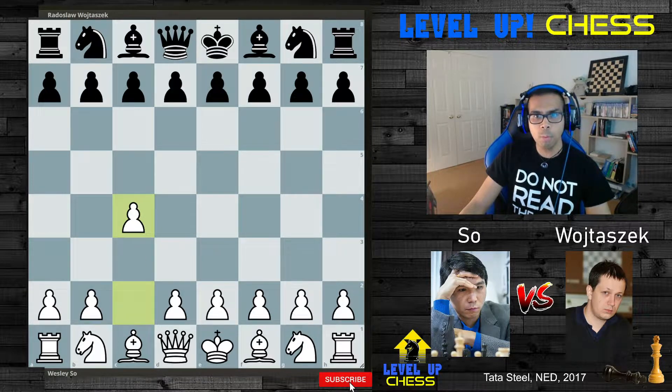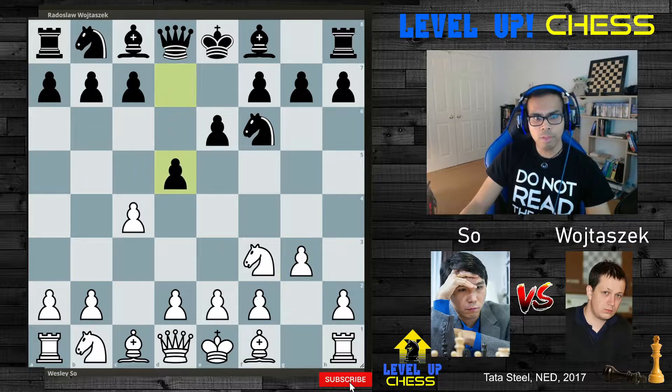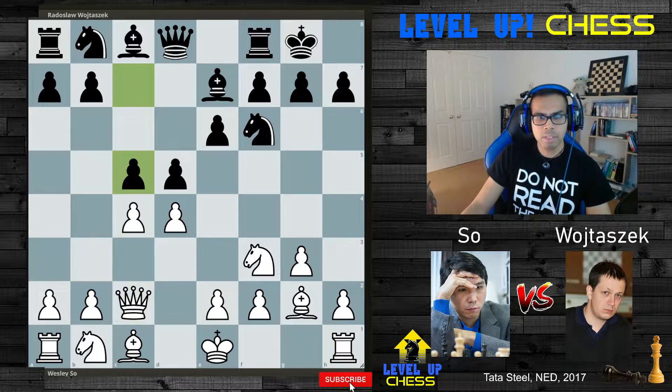White plays c4, the English Opening. Knight to f6 by black, knight to f3 by white, capturing the dark squares in the center. Now e6, liberating the bishop and preparing d5 later. g3, fianchetto — then d5 directly, challenging the center and the c4 pawn. d4 by white. Bishop to e7 developing. Bishop to g2, castle king by black, and queen to c2 developing the queen. If takes-takes it becomes very Catalan-ish, targeting the c7 pawn. c5 was played.